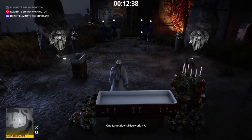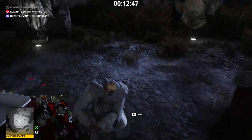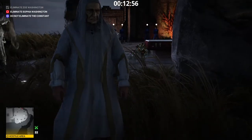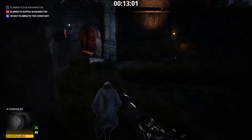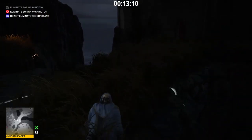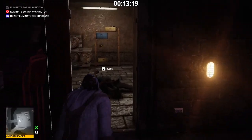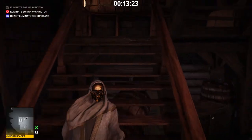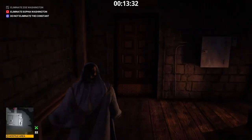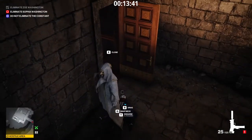One target down. Nice work, 47. Next up: Sophia Washington. Let's dispose of the body — the ocean is near. Now we go back to the morgue. Be careful around this guard. We go up the stairs all the way to the top. Our next disguise is waiting for us. Pick up the gun and drag his body inside, then take his clothes.